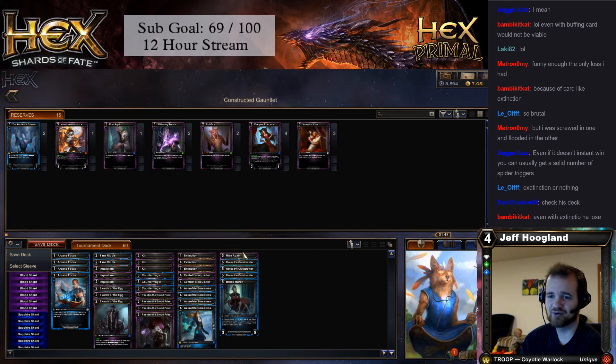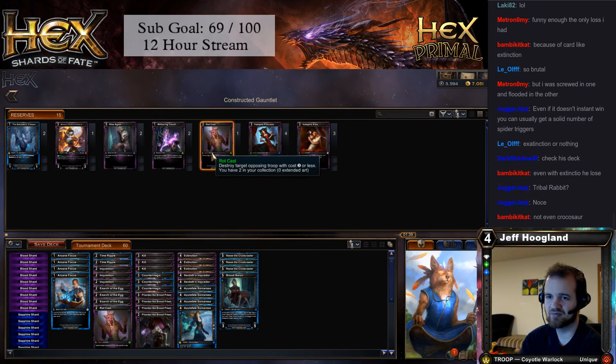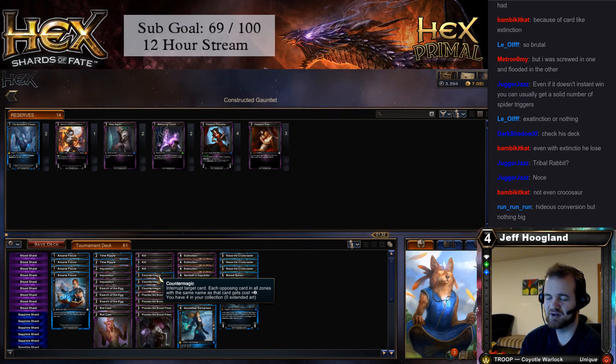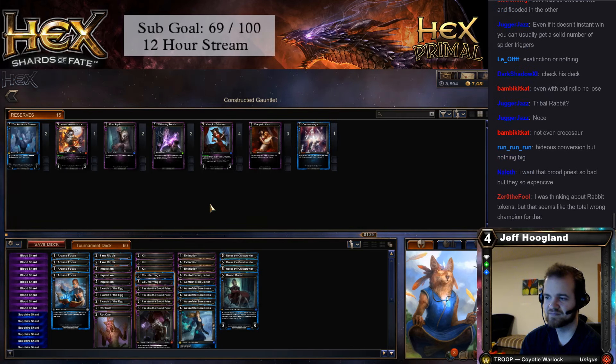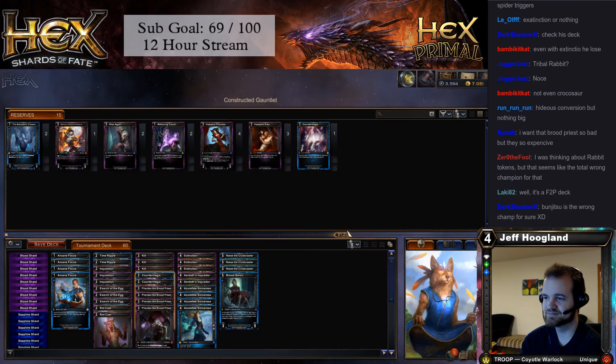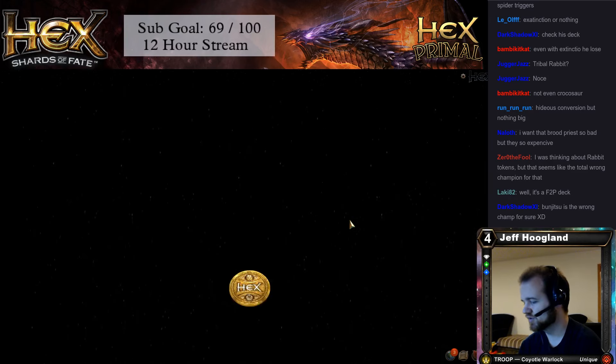I don't even know what we want. Rise Again is probably not great. Tribal Rabbit, yep. Rock Cast is probably fine for killing some of his smaller idiots. Counter Magic is probably medium. It's like super, super minimal sideboarding. They should probably be playing the one that creates Battlehoppers, right?